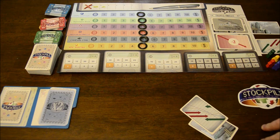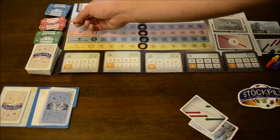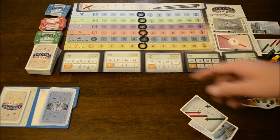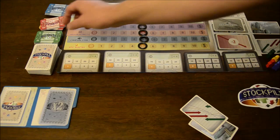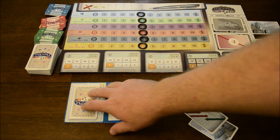This is the setup for a normal game of Stockpile. The goal of the game is to have the most money by the end of however many rounds of play, determined by the number of players. A round tracker tells you: three players play seven rounds, two to four players play six rounds, and five players play five rounds. Whoever has the most money wins. Each player starts off with $20,000, unless using a variant. There's money in different denominations, and you also have your own player board.